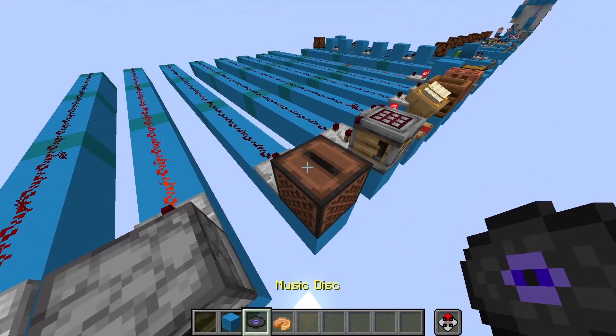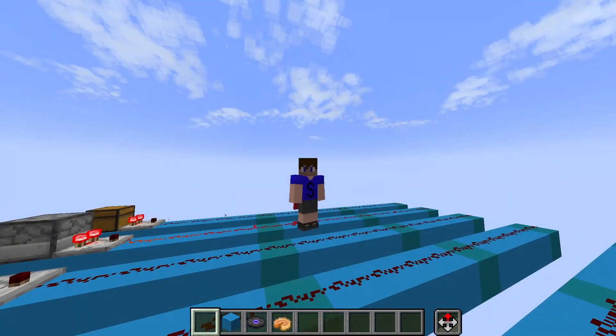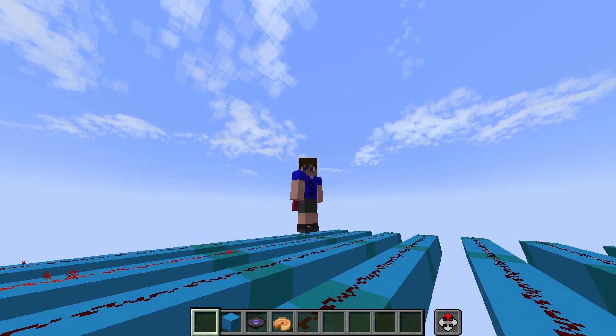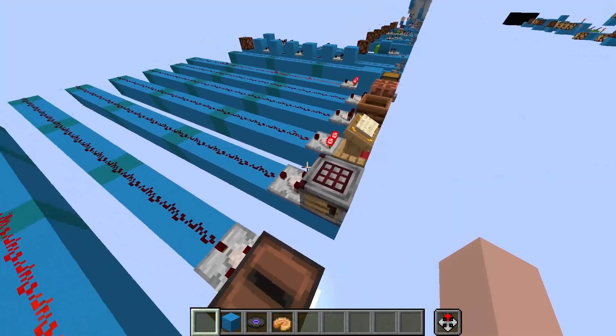Containers don't actually need to have slots for you to fill — they can just contain things like discs, for example. This outputs a signal strength of 6. The signal strength that a disc outputs is unique for almost every disc. They started doubling up discs after they added Pigstep, so it doesn't really work fully anymore, but it's still a cool idea.